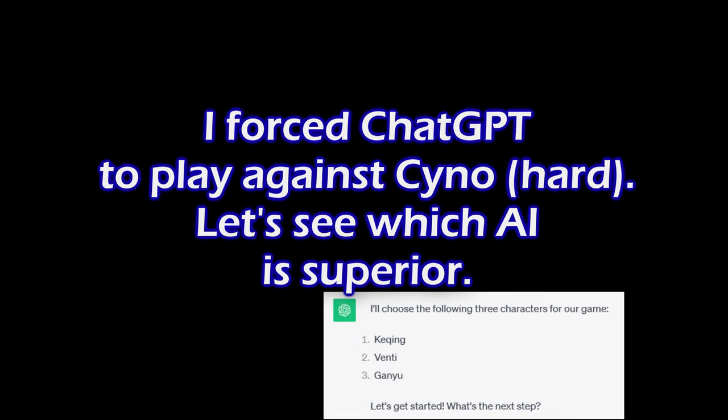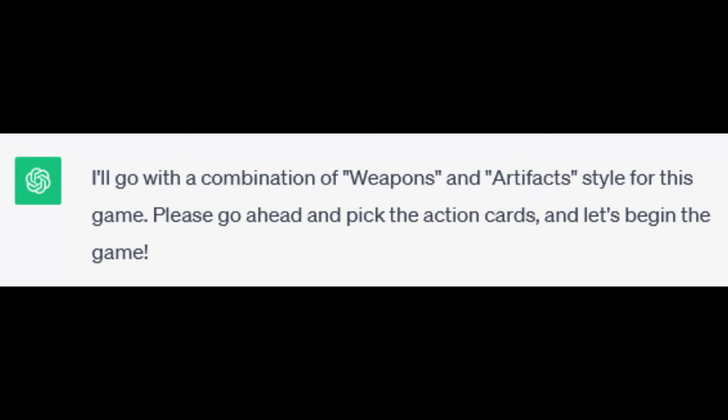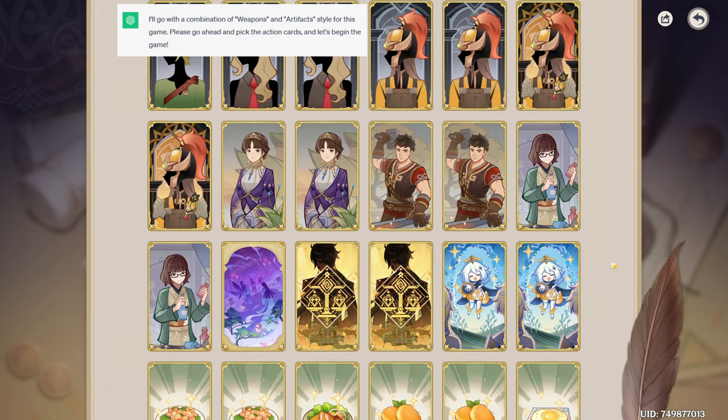I'll choose the following three characters for our game: Ka-ching, Venti, and Ganyu. I'll go with a combination of weapons and artifacts style for this game. Please go ahead and pick the action cards, and let's begin the game.